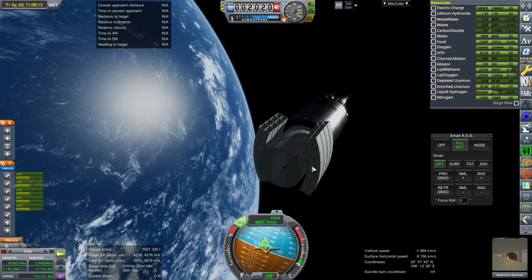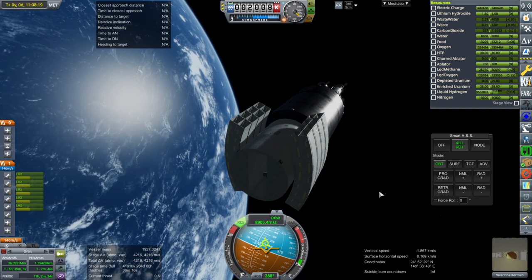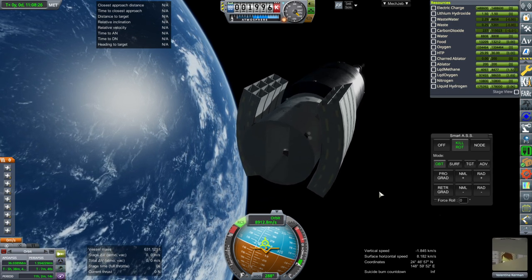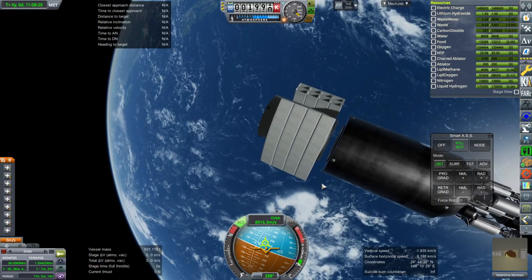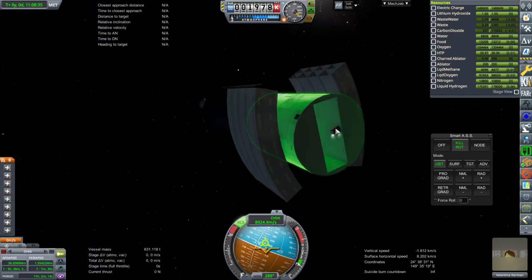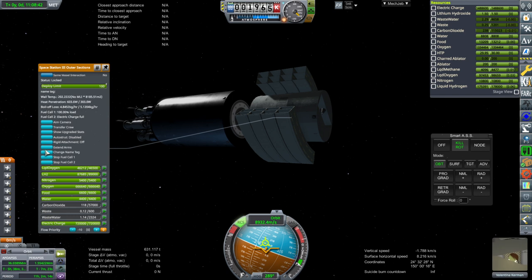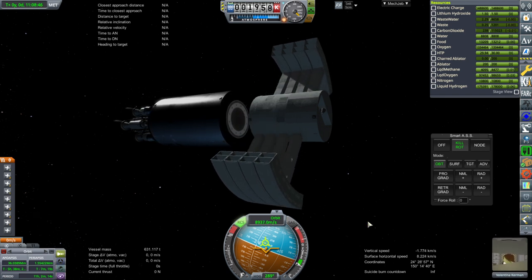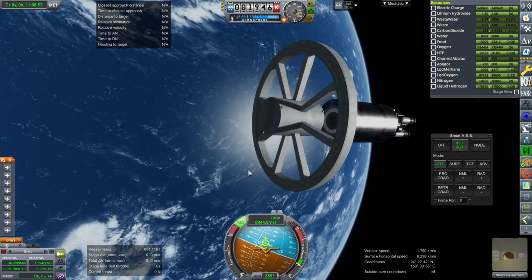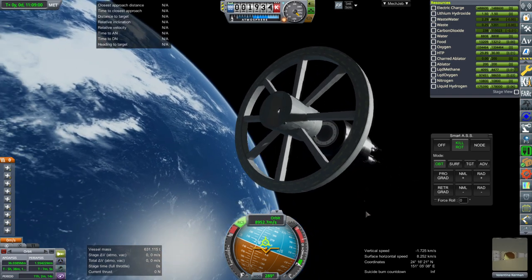Let me decouple. It's got its own RCS thrusters, but not particularly strong. Maybe I should deploy it first before decoupling — let's decouple first. So we are free. Here goes nothing — let me get this off to the side. It might be too fast in animation: out, rotate, and then fit together. That is one of my little accomplishments — figuring out how to pack it together.